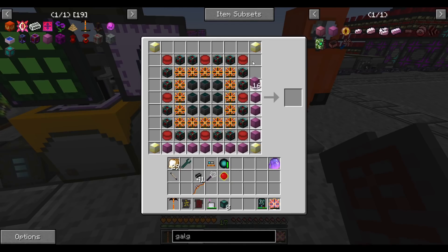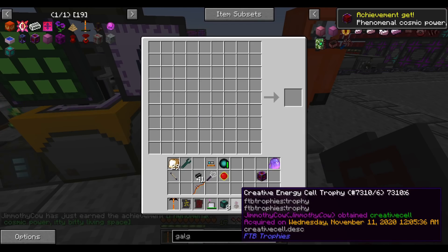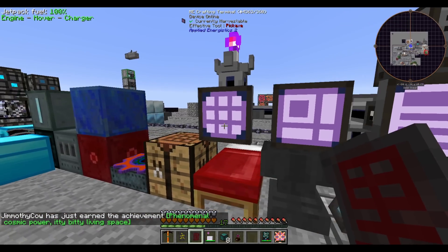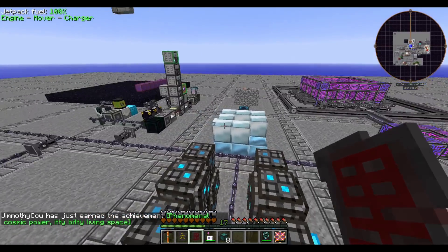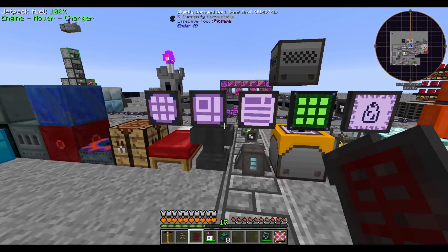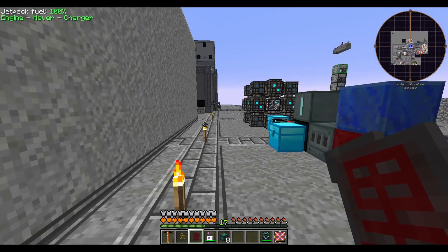While those runes are crafting, I noticed our enhanced galgadorian blocks are all done, so let's put them all in and make our first creative energy cell. There we go — and there's our trophy! These energy cells can't be picked up by players not in creative mode, so they're difficult to move. For now I'll set it up to pull 600k RF per tick out of it and push it into our tesseract.